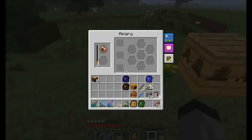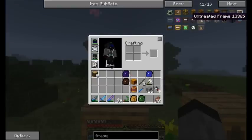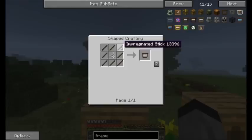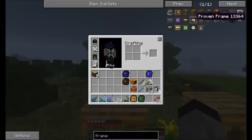First is the Untreated Frame, made simply with eight sticks and a string in the middle. They don't last very long and they don't give that much more products. The Impregnated Frame lasts longer and gives you more chance — it's made with eight impregnated sticks and a string, which costs two logs in a carpenter with seed oil. Then there is the Proven Frame, which can only be bought from villagers — you cannot craft it. It costs one Emerald and you get six Proven Frames.